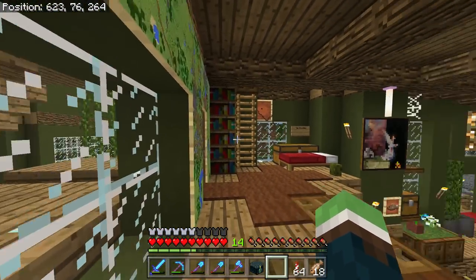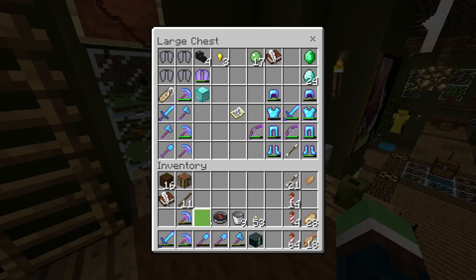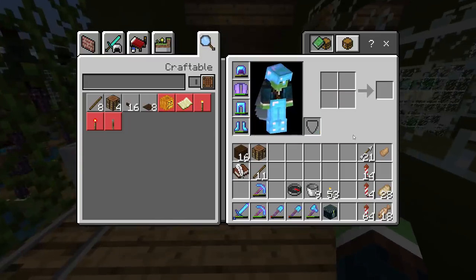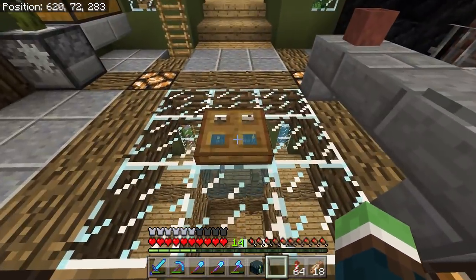So when we left off, we found some coral reefs. We found a treasure map. We didn't find a shipwreck. There's our map. I'm going to leave it here though. And today I want to find a shipwreck. We're going to a completely different ocean, by the way. And I want to collect — I made an extra shulker box in my inner chest to collect as much sea stuff as possible.